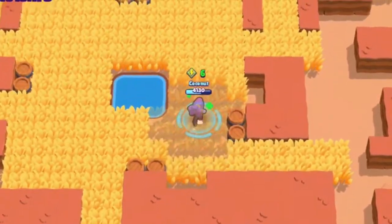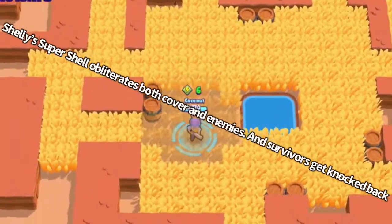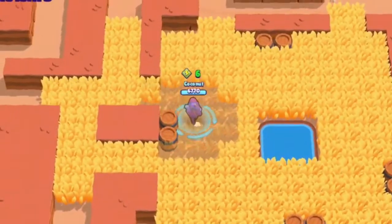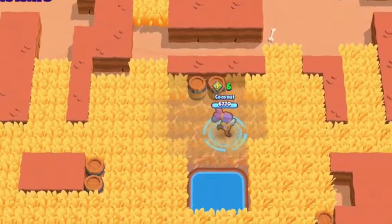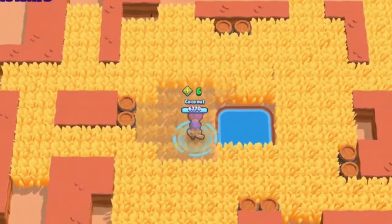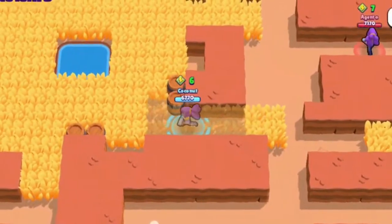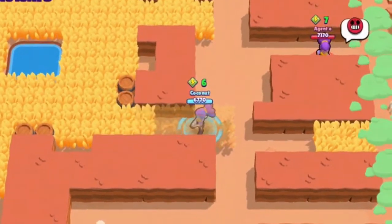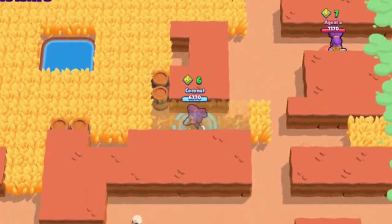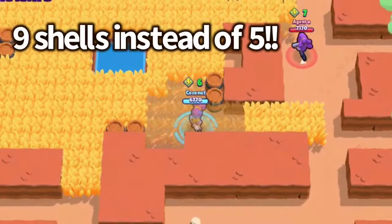Now let's talk about her super. It's called Super Shell and the description reads: Shelly's super shell obliterates both cover and enemies, and survivors get knocked back. It's pretty much like Buckshot but does more damage and has a significantly more spread, increased by about 20 degrees. It also destroys obstacles and pushes enemies back, which can shut down other brawler supers like Frank's, Colt's, Rico's, and others. The range is the same as Buckshot but the spread is way more increased. Buckshot shoots 5 shells but Super Shell shoots 9, which is very good.